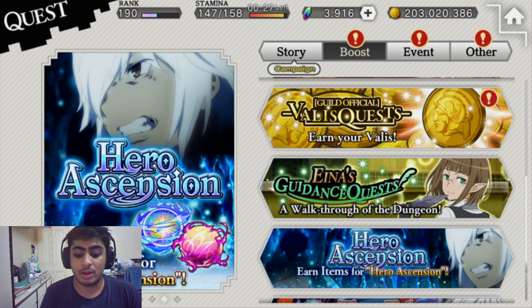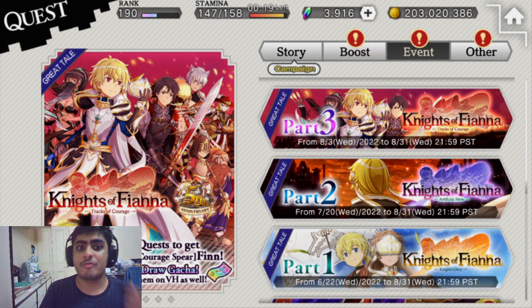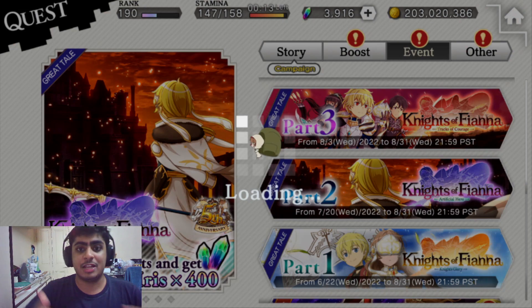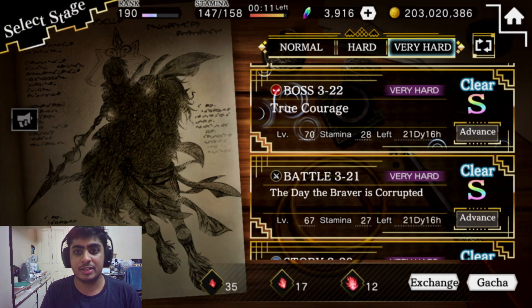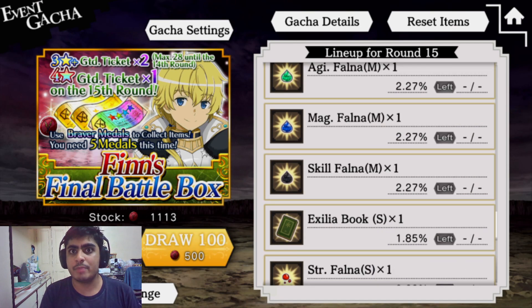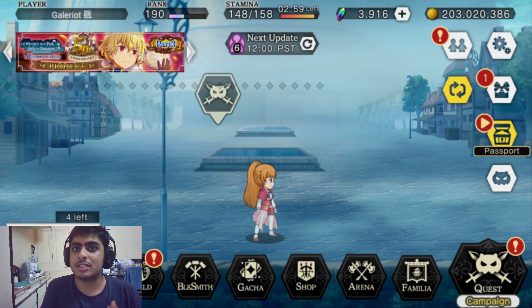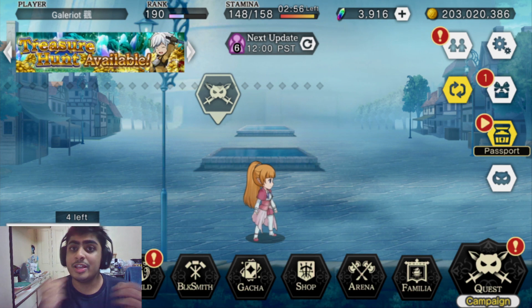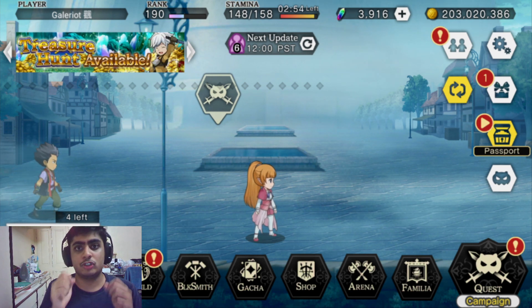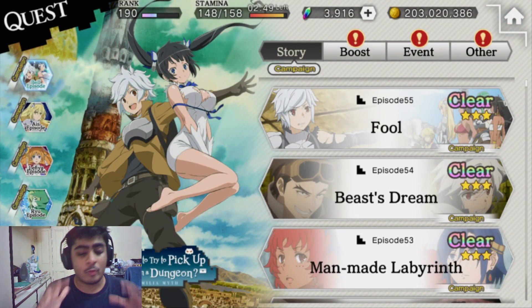You want to try and build up your Valis — I think this is the most important currency early game. Falna and Exilia come by really easily, especially if you're doing events. For example, in the Knights of Fianna event, you can go to the gacha box and get a bunch of Falna and books. So Falna and books are easy to accumulate, but Valis is a little bit trickier. Invest some stamina into Valis farming early on.